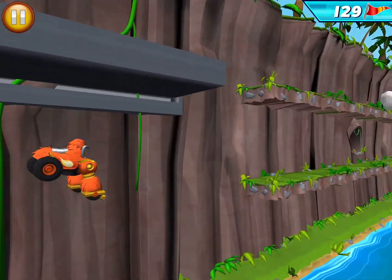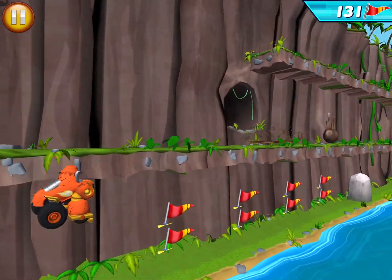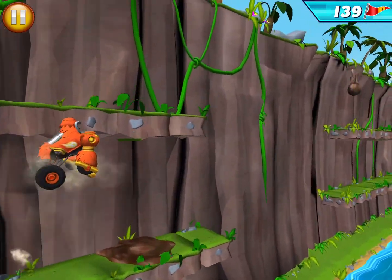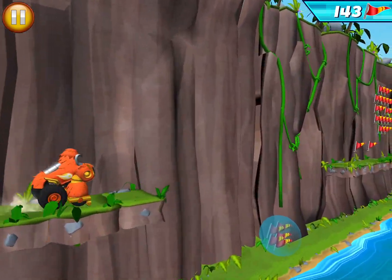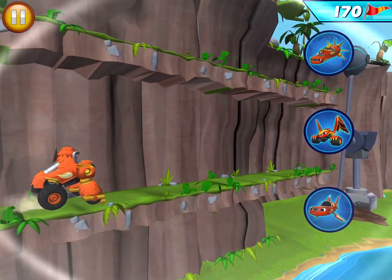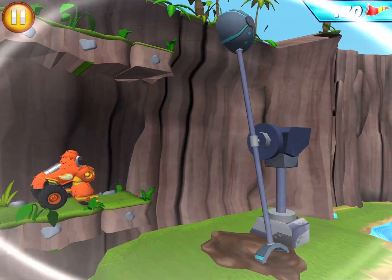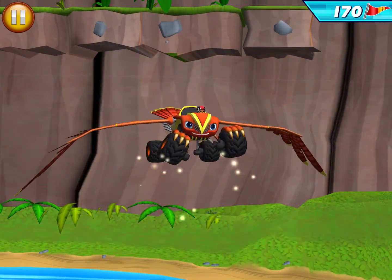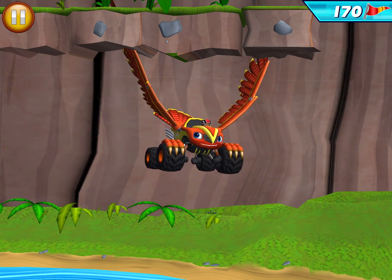Speed! Speeding up! Pushing through with force! My mechanical mudslinger will muddy things up and slow Blaze down. As a falcon, I can dive down through the air really fast and use my talons to knock out Crusher's contraptions.